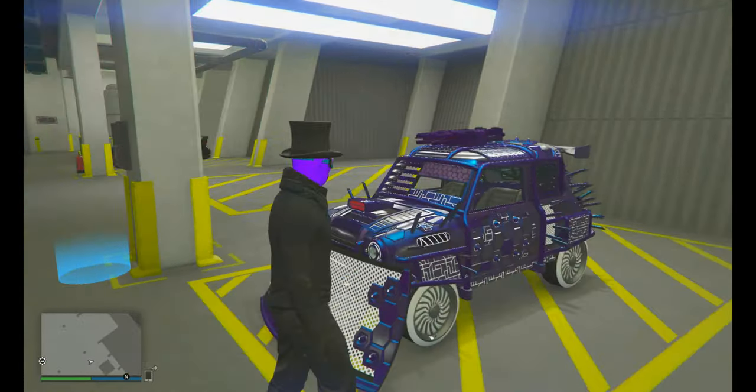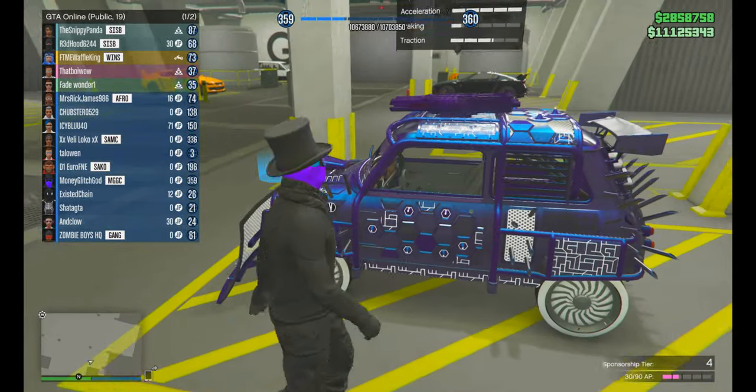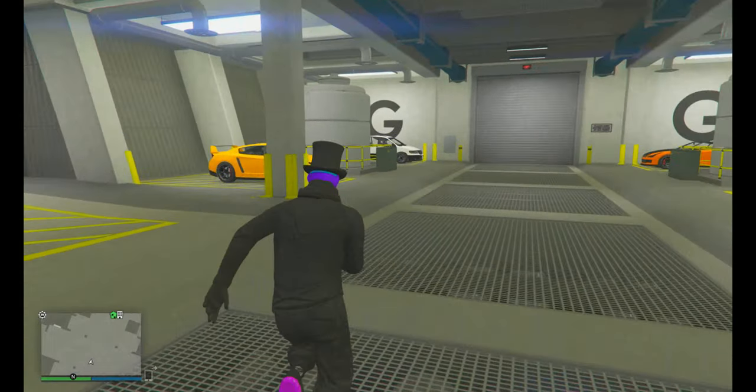You also need this car: the Weenie Future Shock Issy. This is the best car to use for this particular glitch — you make a massive amount of money when you do it. Alright, so let's get this glitch started.